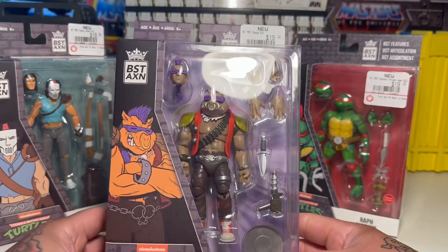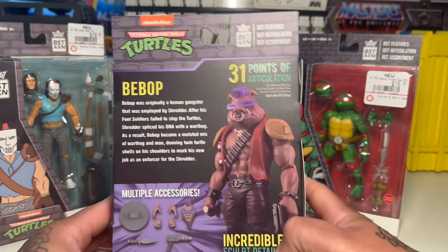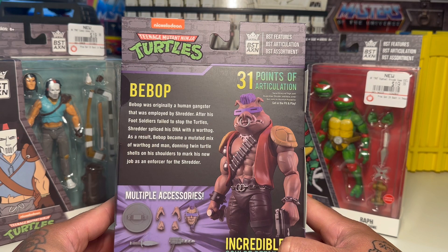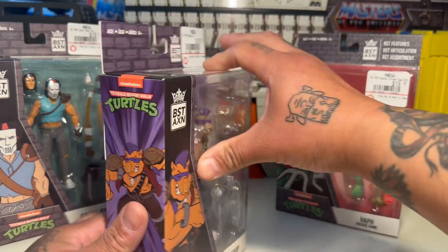Next up we have Bebop — old school, man. He looks really cool in the package. Bebop was originally a human gangster employed by Shredder. After his foot soldiers failed to stop the turtles, Shredder spliced his DNA with a warthog. As a result, Bebop became a mutated mix of warthog and man, donning twin turtle shells on his shoulders to mark his new job as enforcer for Shredder. 31 points of articulation again.